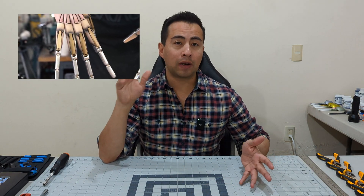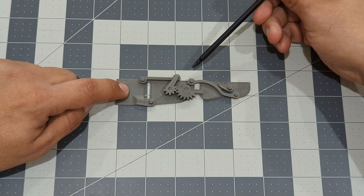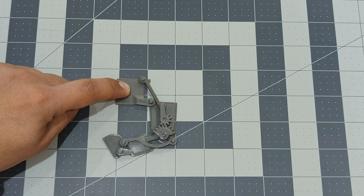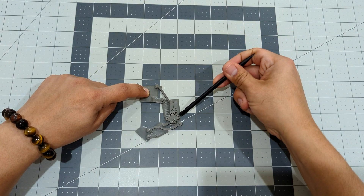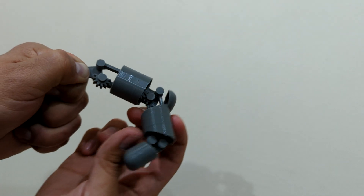First I need to make the fingers move. I watched many videos of articulated fingers but none of them show the mechanics inside, so I had to reverse engineer the mechanism. Basically when this part turns, the rest of the finger closes and opens by itself - this makes things so much easier because I just saved myself from working with each part of the finger independently. And that's it - we have our first working prototype.